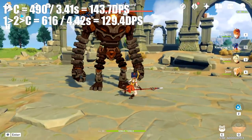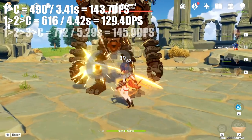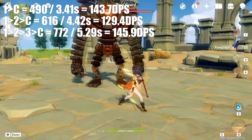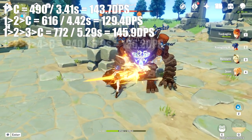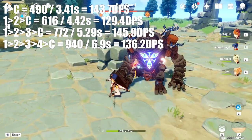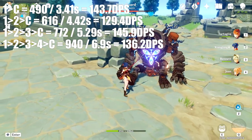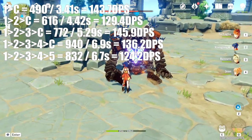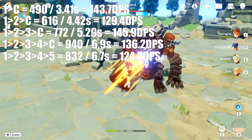Our third combo was 1-2-3 into charged attack, and this one ended up being pretty good. We got 772 damage over 5.29 seconds, yielding a total DPS of 145.9. The second to last combo was 1-2-3-4 into charged attack, which yielded 940 damage over 6.9 seconds, getting us a total DPS of 136.2. Finally, the last set was 1-2-3-4-5, just her normal basic attack combo with no charged attack canceling — 832 damage over 6.7 seconds, for a DPS of 124.2. Keep in mind all of these calculations were done without the Gladiator set to keep consistency.